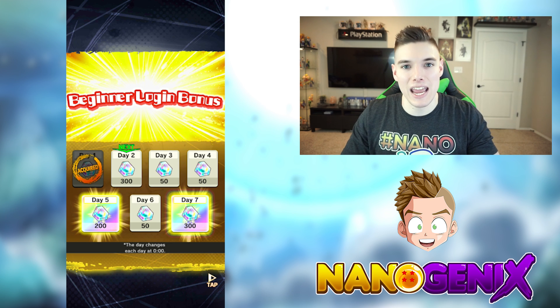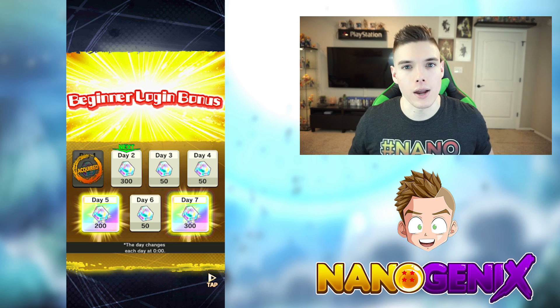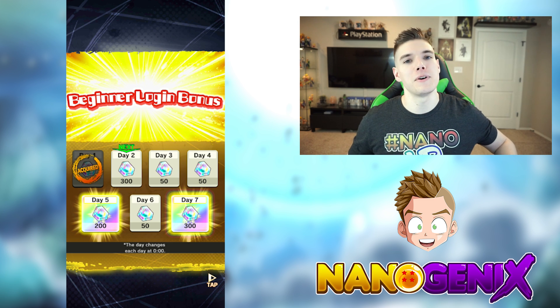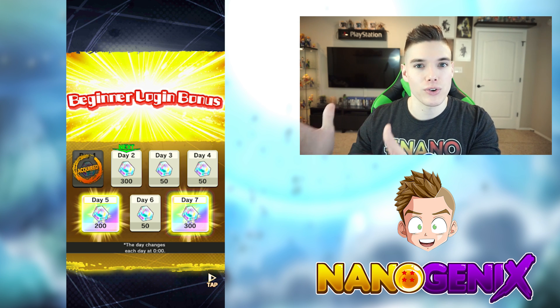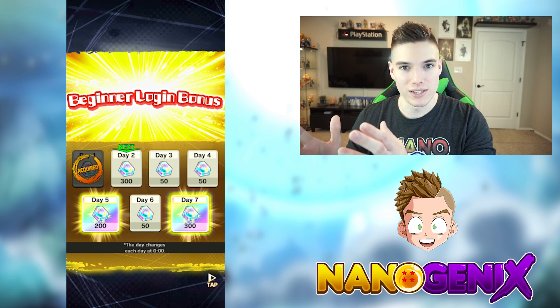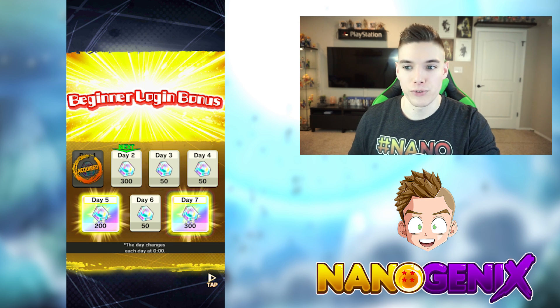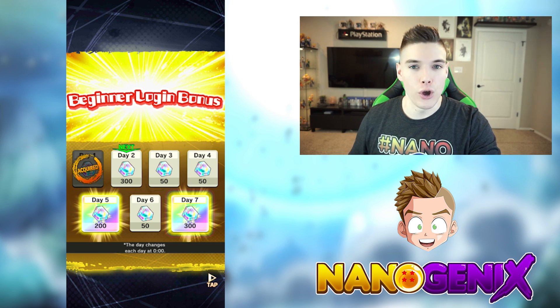First up is talking Chrono Crystals, this game's premium currency — the Dragonstone equivalent from Dokkan Battle. We'll reference Dokkan here and there since it's the other premium Dragon Ball mobile game. What we're looking at is what I'm going to call a scratch-off: the beginner login bonus. If you log in for the next seven days, each day you get a different login bonus — day two gives you 300 Chrono Crystals, day three gives you 50, and so forth.